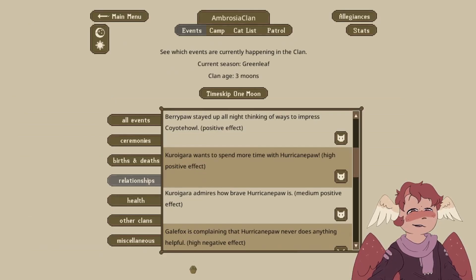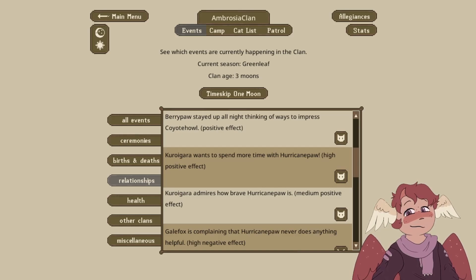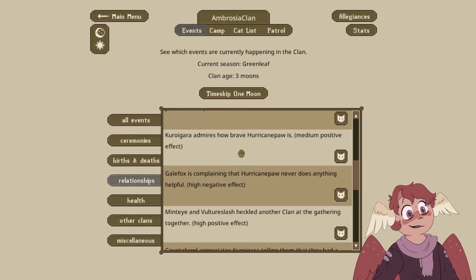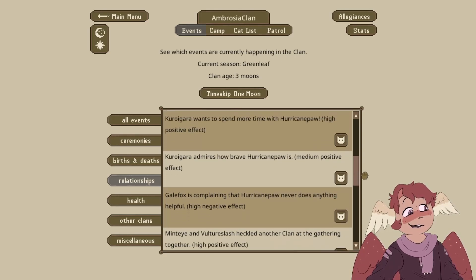I'm going to look up how to say Kuragara, so at least I'll say it correctly if I try to pronounce it. I'm finding the name with I's but not A's. Kuragira — I assume it's just Kuro-gira, probably something like that. So Kuragara wants to spend more time with Hurricane Paw, and Kuragara admires how brave Hurricane Paw is. I'll ride under it. I was talking about how Kuragara should just adopt Hurricane Paw at this point.